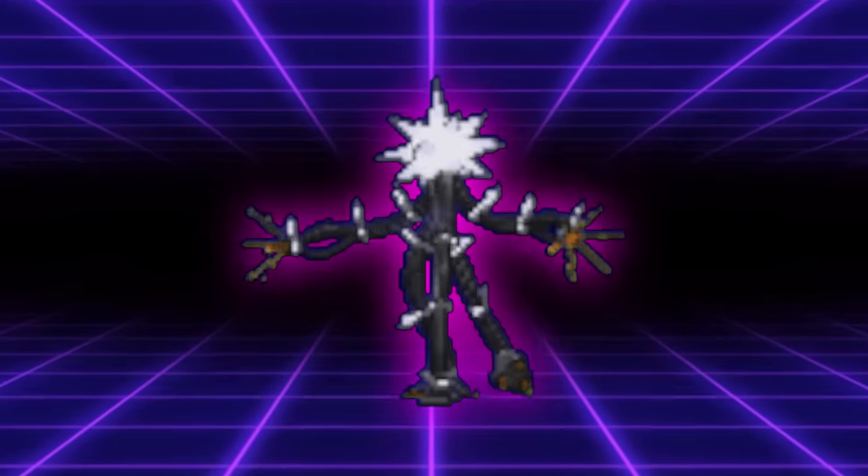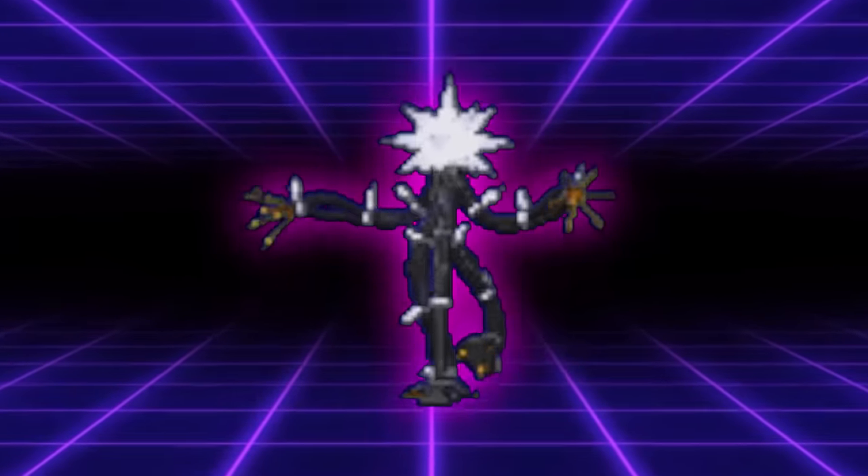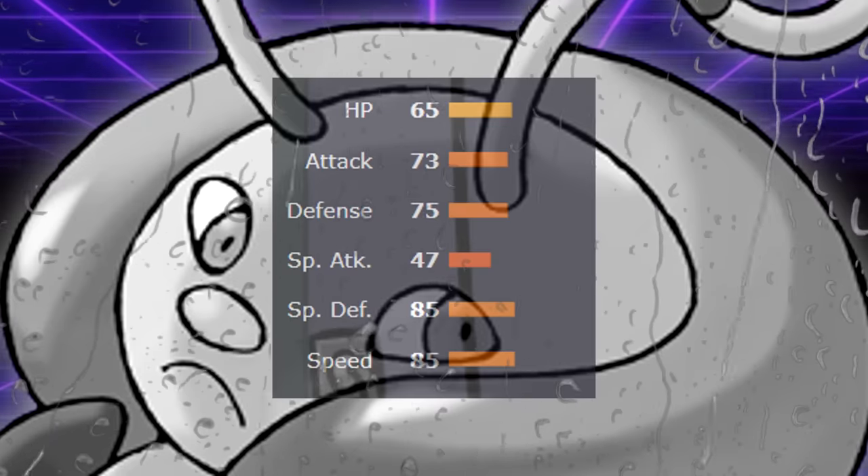Tail Glow may legitimately be the only thing keeping Zeraora together, and I really hope this move comes back at some point. Volbeat too, I guess — he kind of needs it. Alright, so we're getting to the moves that aren't super important in VGC but still matter enough that they shouldn't have been removed, in my opinion. Summaries are going to be a bit shorter and more rapid fire.